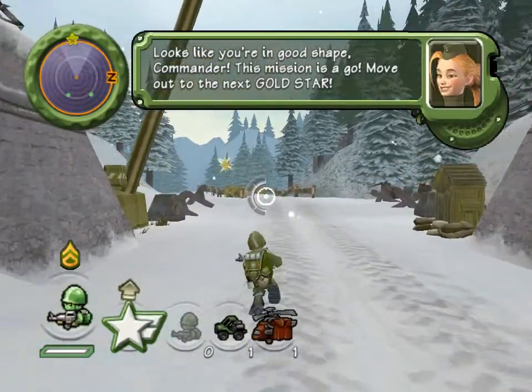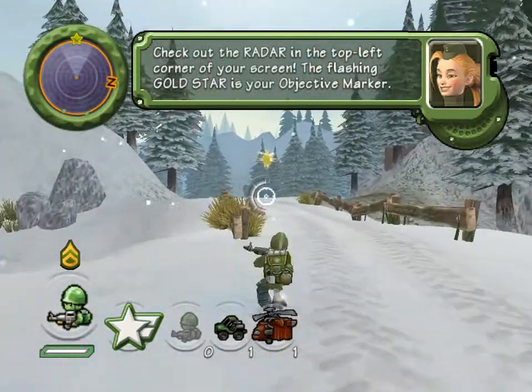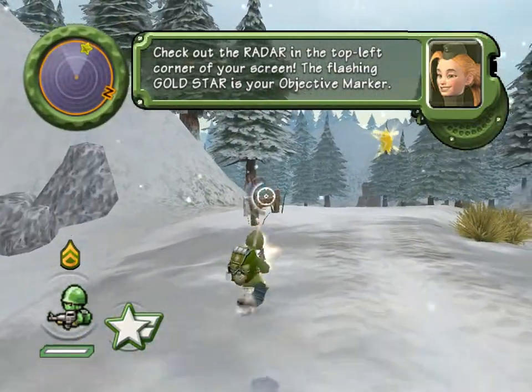Move out to the next gold star. Check out the radar in the top left corner of your screen. The flashing gold star is your objective marker.